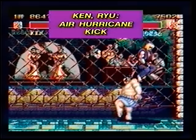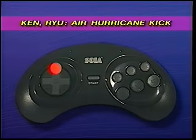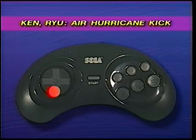One of Ken and Ryu's most famous moves is the Air Hurricane Kick. Here's the move: make Ken or Ryu jump, then while in mid-air, in one continuous motion, push the joystick down, down, down backward, backward, then quickly hit any kick button.